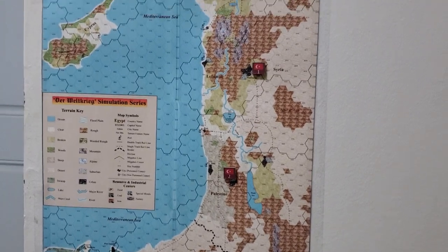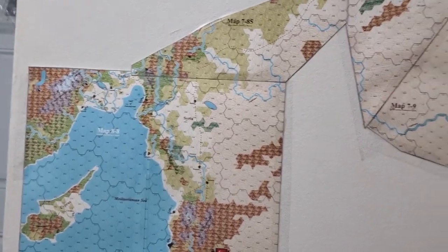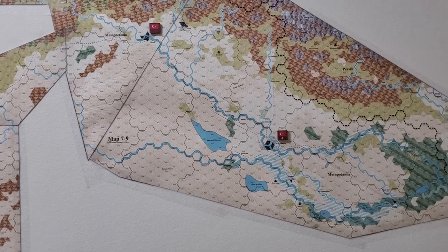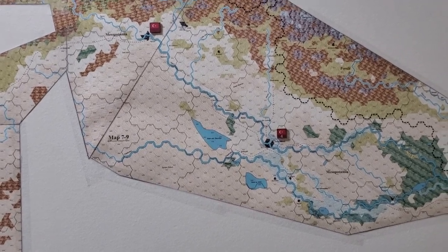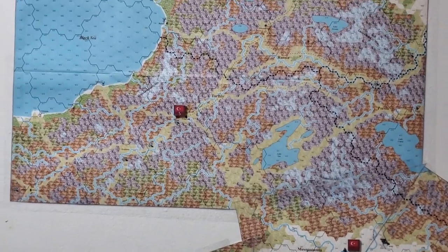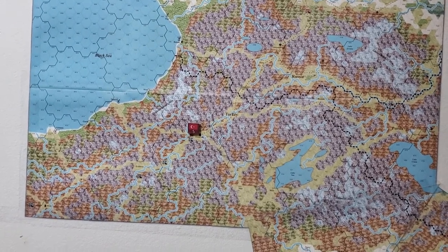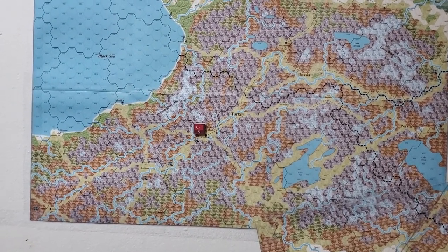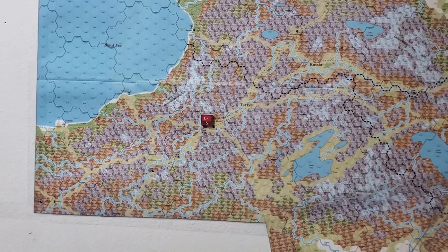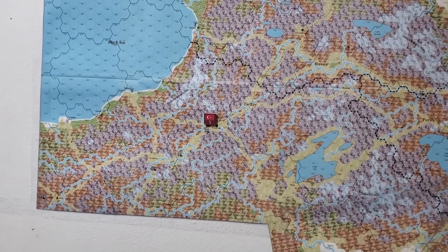The third army is at the home front, near Istanbul — that's off-map. The fourth army is for what I'm calling the Persian front. The second, third, and fourth armies are going to be more or less equal in strength. And then the fifth army — I'm calling it the Armenian front — is going to be the least able army, almost like a border army. I'm not trying to be provocative here, but I did want to include this in my narrative.